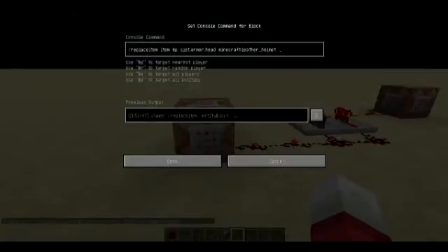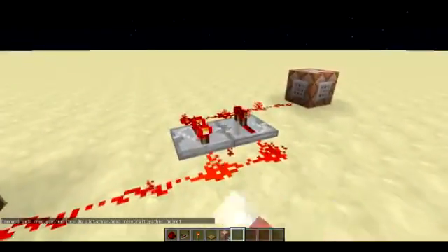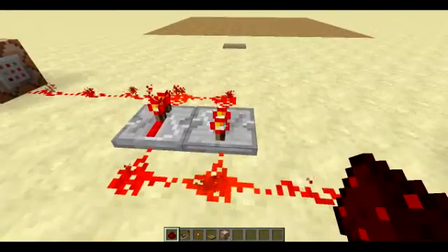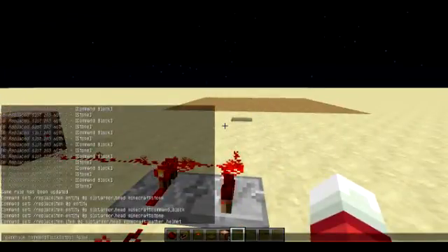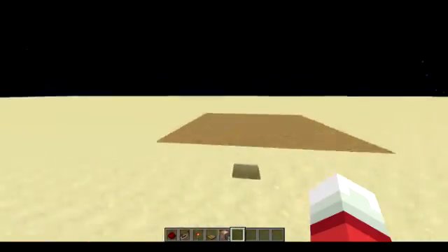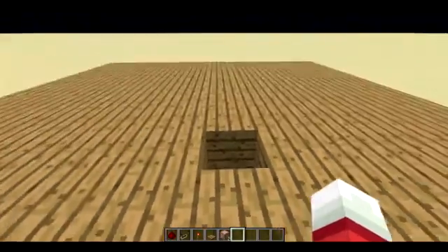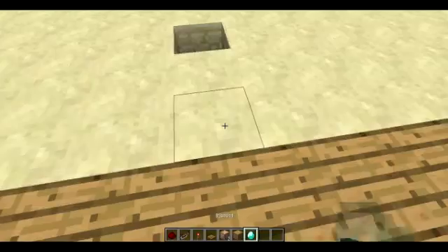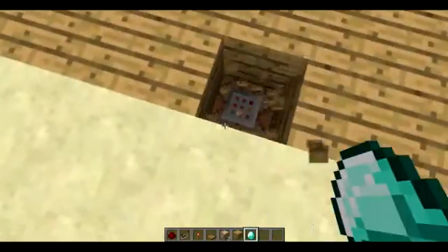I'll do another tutorial for that, but you get the point — you do entity whatever, like this one. All the commands will be in the description below. Well, I've got that completely wrong, and I'll see you guys next time. Okay, that certainly doesn't work.